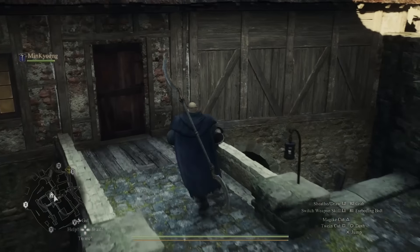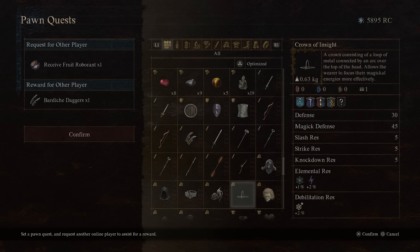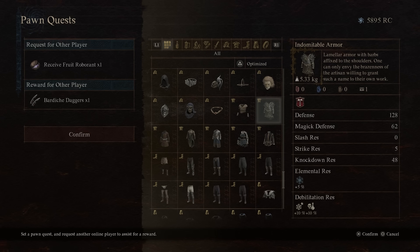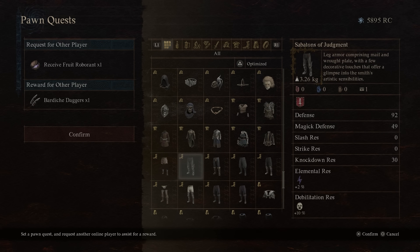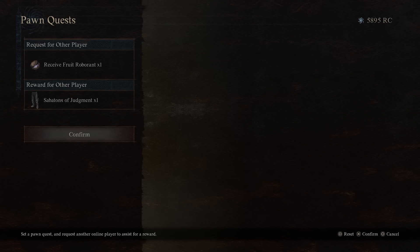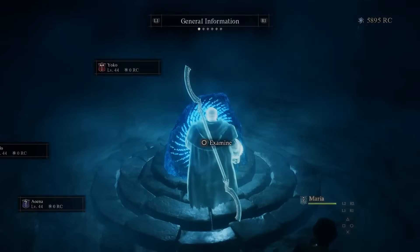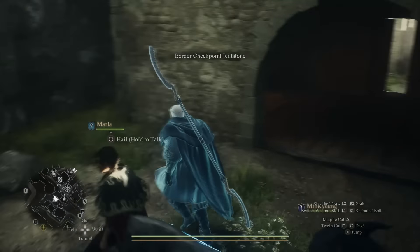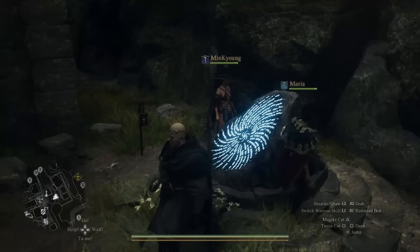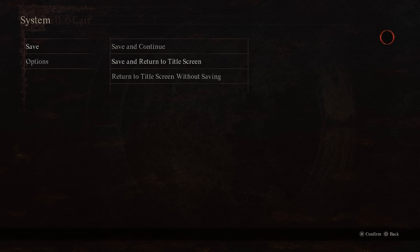This is also super handy for duplicating armor and weapons, but not every armor or weapon works. If you can explain why particular items appear as gift or quest rewards, let me know in the comments. Thank you very much for sticking with me — I know it was a bit convoluted. I hope it helped you out, and best of luck. If it did help, please leave a like, drop any comments or suggestions below, and subscribe if you haven't already. This has been Lemon Eating Cow.